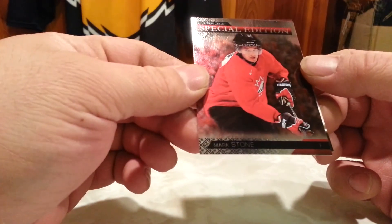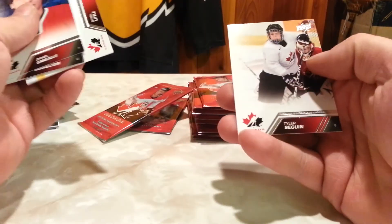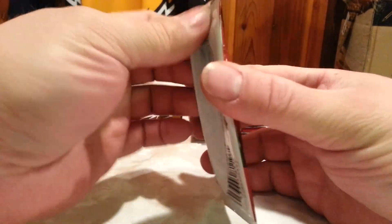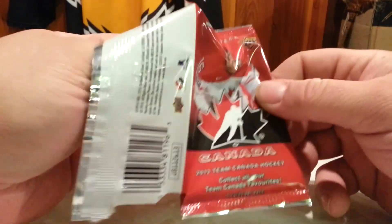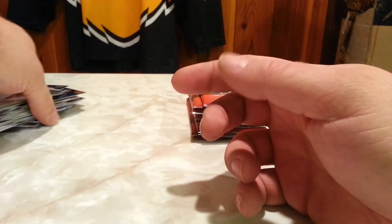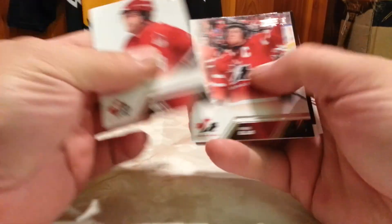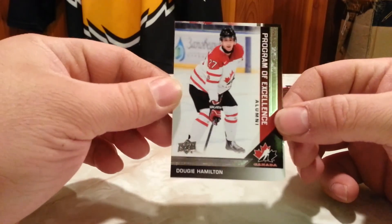Special edition Mark Stone, Ottawa. Base, base. Excuse me, base. More base, more base. Dougie Hamilton Program of Excellence for the Bruins.